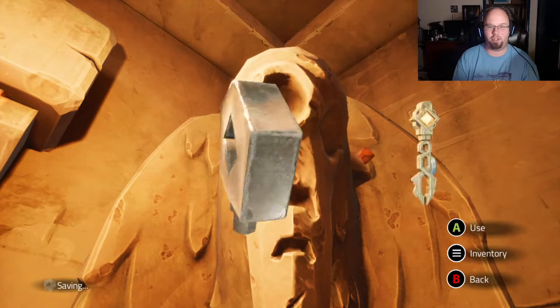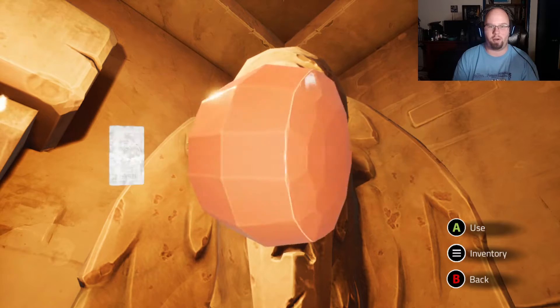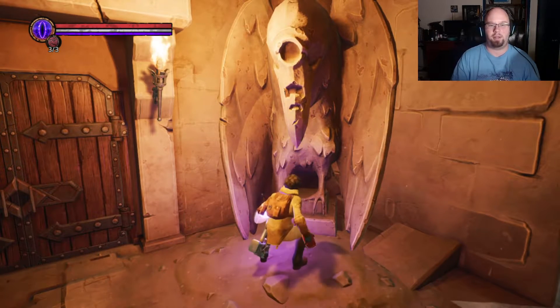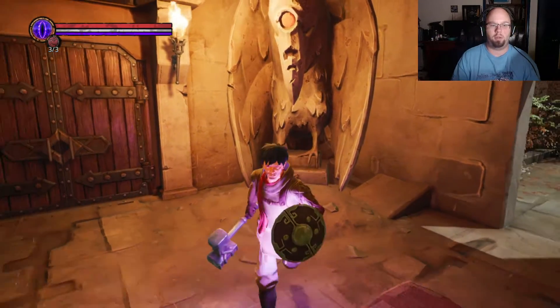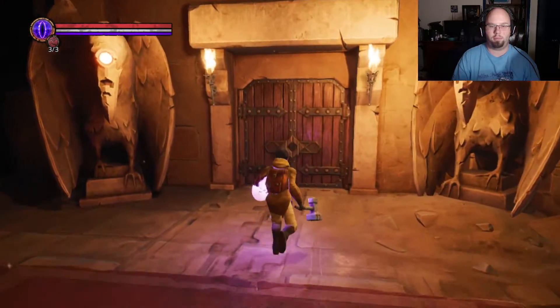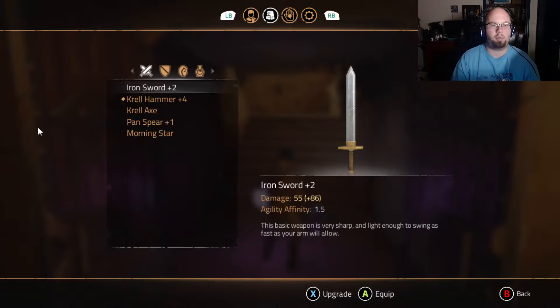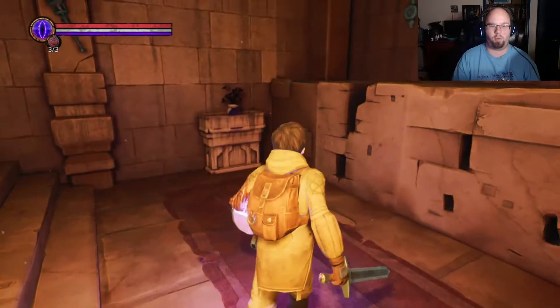Let's put the gem in here. I got a feeling this thing has another use — I just don't know where else. After you use an item and it's found all its uses, normally it will... okay. Door's been opened. I was trying to figure out what I needed to do — I thought I had to smash the wall or something.